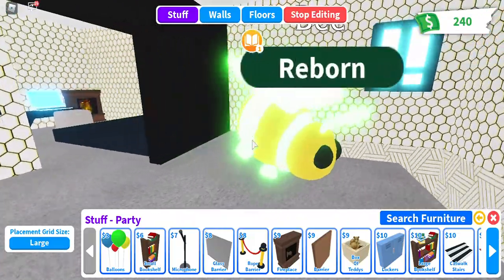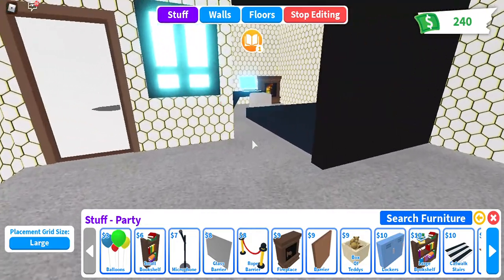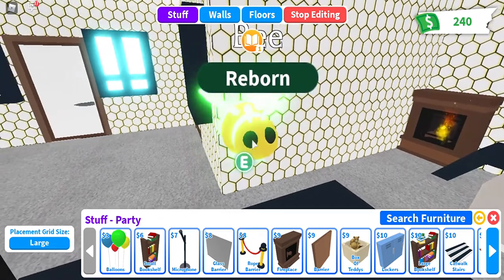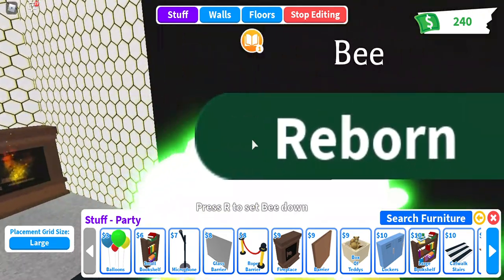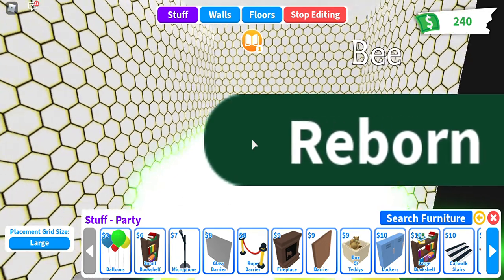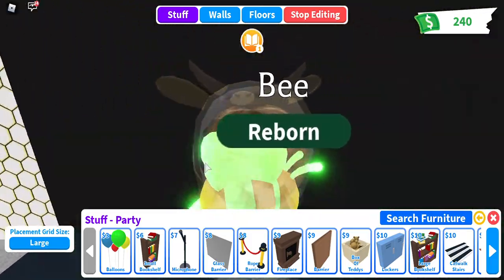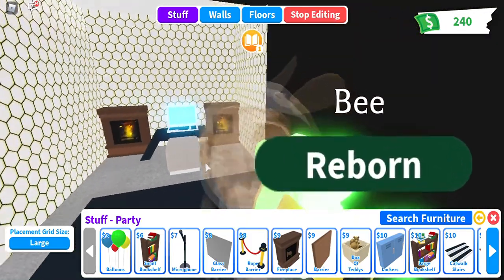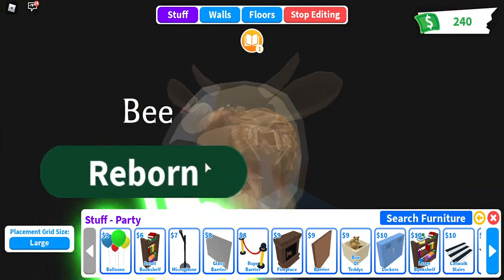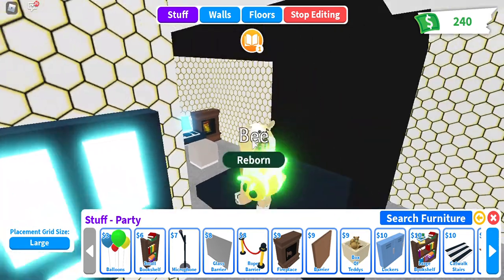Look — it glows green! It literally glows green. When you bring it into the dark it looks more green, but when you take it out into the light it looks white. Oh my god, this is so cool!